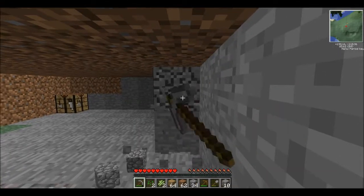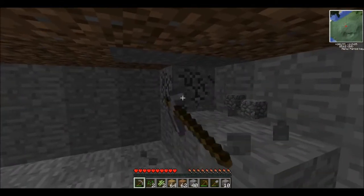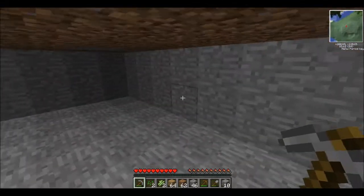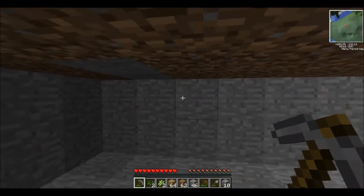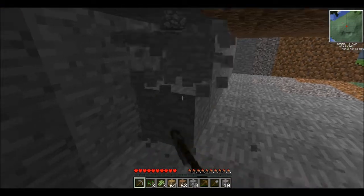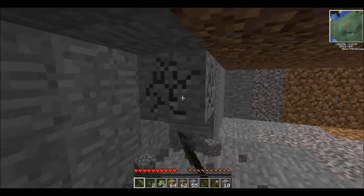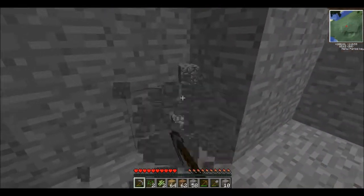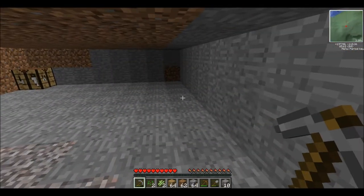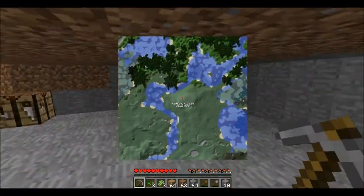I thought I saw iron but it wasn't — it was just someone's name in a color that looked like iron on my texture pack. The chat box was probably up to the reticle. That's a fun word — reticle. Other people say 'reticule.' I love the minimap — it's so cool to look at your world in a smooth view.